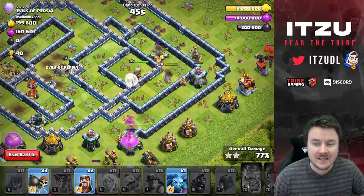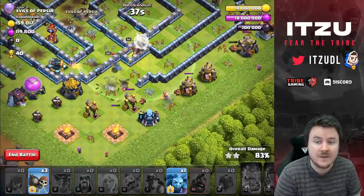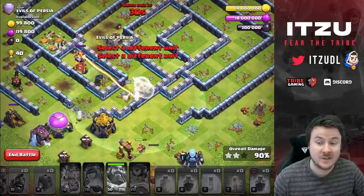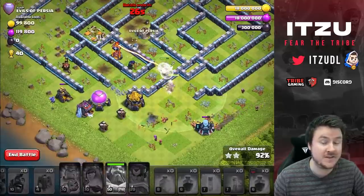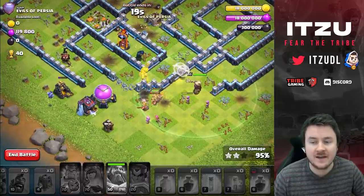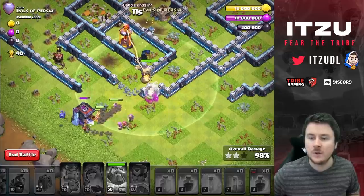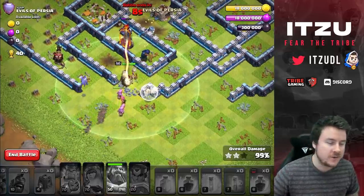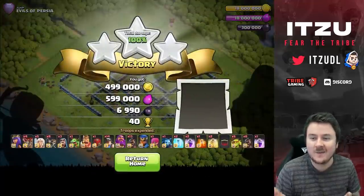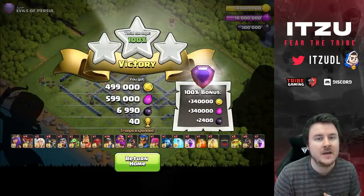Now the Royal Champion is coming in with the Healers, the Royal Champion, and the Warden, taking out those defenses easily. On the right side the Wizards are alive trying to get rid of all the trash buildings to clear pathing. This is getting really close on time — around 32 seconds left. The Warden decides to not attack the Inferno Tower and goes for the Miners, which is understandable. The Warden eventually helps out, and somehow this is going to be a three-star. Nice recovery — let's see the next attack.